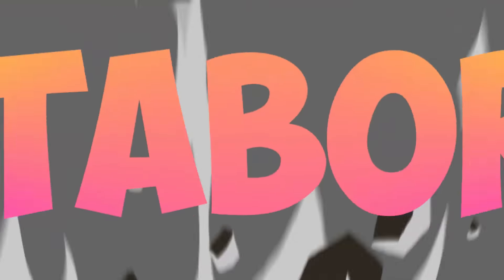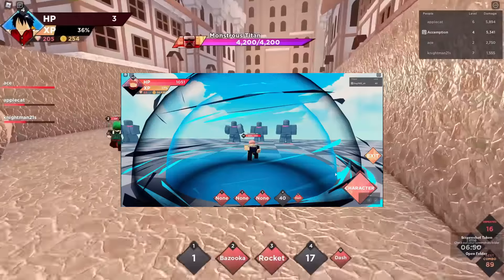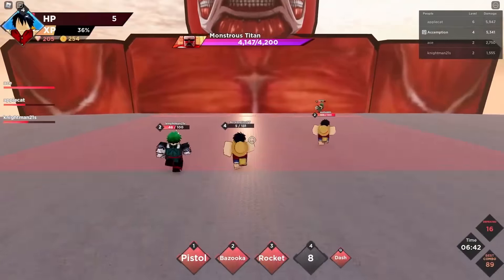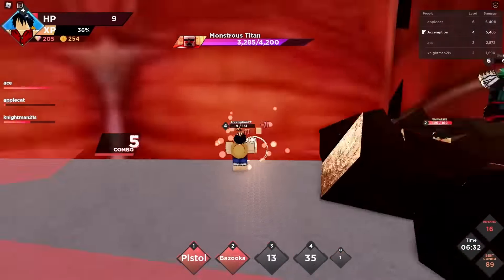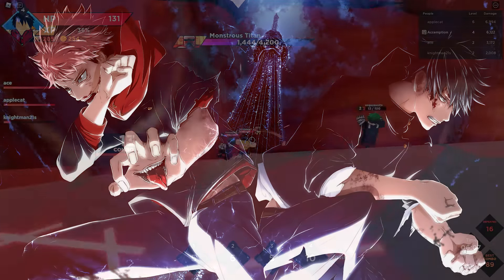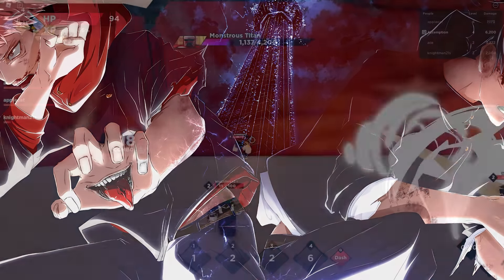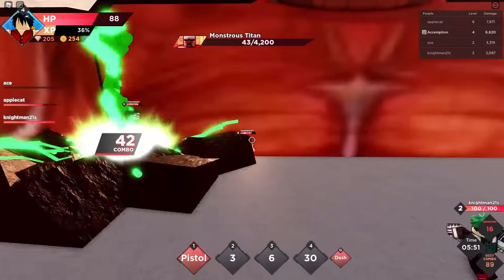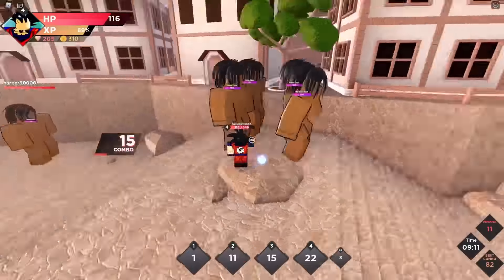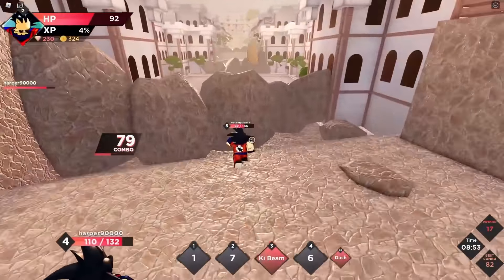Itabori is a character based on Itadori from the Jujutsu Kaisen series who's difficult to control if you don't know how to dash carefully. His M1 damage is quite high, making bosses easier to kill. Furthermore, the skill Cursed Awakening increases the damage of all skills, and the skill Divergent Fist increases the damage of all skills by allowing it to attack 3 times instead of once. Itabori possesses abilities such as Rapid Fist, Divergent Fist, Black Flash, Black Flash with Cursed Awakening, and Cursed Awakening.